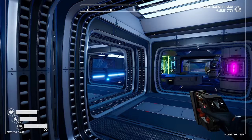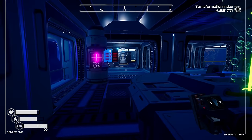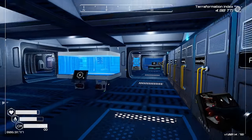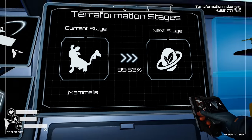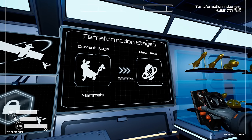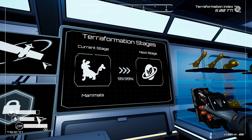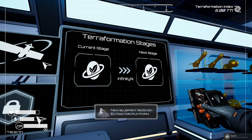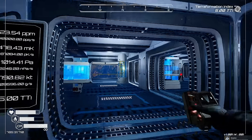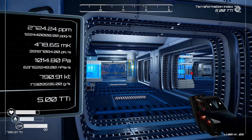We're at 4.98 terraformation index — oh my gosh, we're almost there! We're about to hit 5.0! Full planetary completion is about to happen — 99.52%! Here it goes! Five, four, three, two, one — we've done it! Infinity percent! New blueprint received: extraction platform. We have completely terraformed the planet!